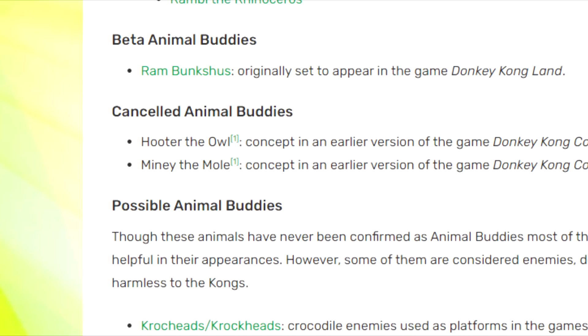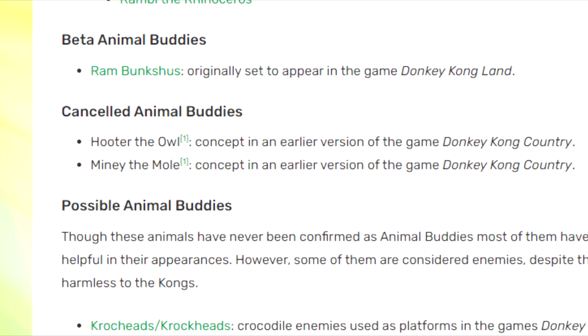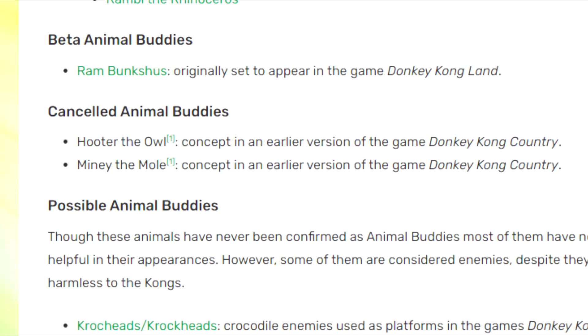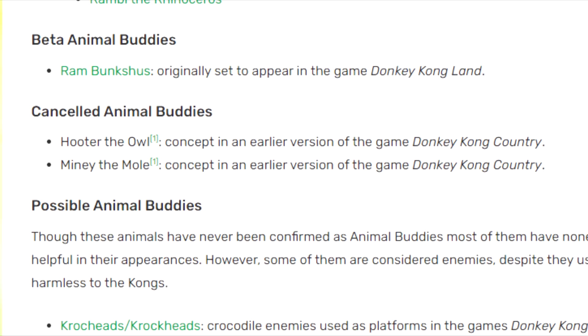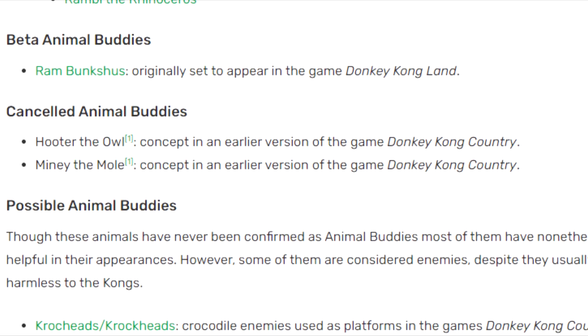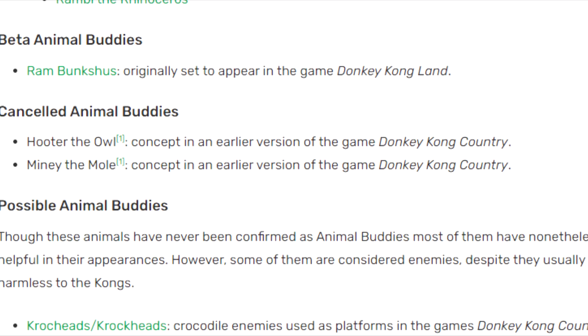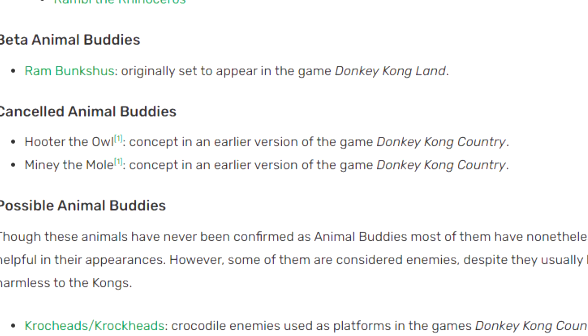Unused Animal Helpers, Donkey Kong Country. The animal buddies are a very iconic feature of the Donkey Kong games, and there were some unused and cut ones in Donkey Kong Country, revealed by developer Greg Malees on August 10th, 2018, when he revealed a naming sheet for the game. Most notably, the game would have been called Monkey Mayhem. Also on the sheet, two other animal buddies were found that were cut: Hooter the Owl and Mini the Mole. Hooter the Owl was probably cut for its similarities to the restaurant Hooters for obvious reasons, while the reason Mini the Mole was cut is less clear.